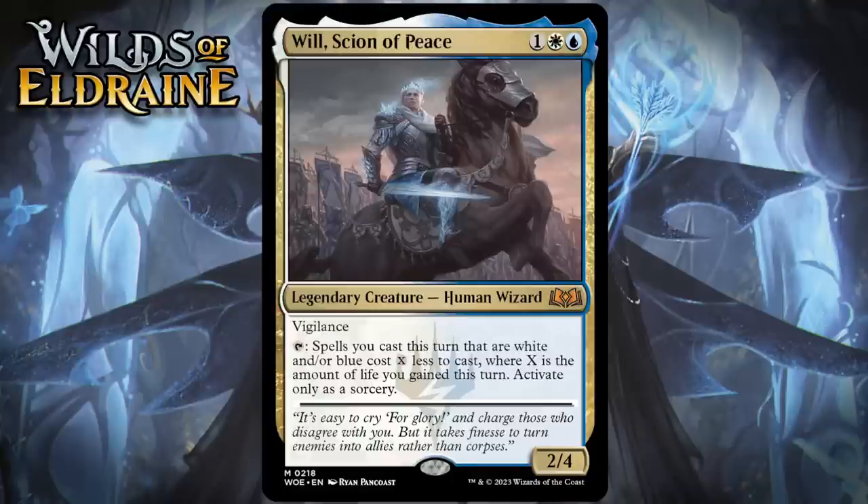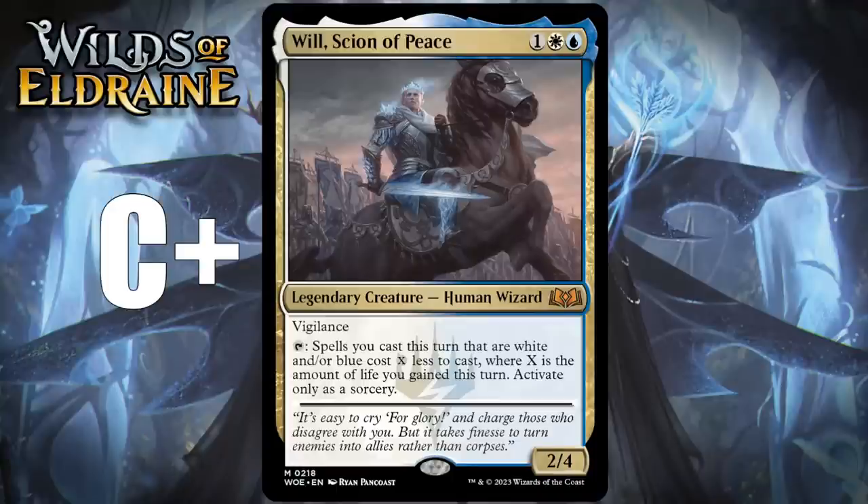Next up, it's Will, Scion of Peace, which for one generic, a blue and a white, is a 2/4 legendary human wizard at Mythic Rare. It has Vigilance, and you can tap it, and spells you cast this turn that are white and/or blue cost X less to cast, where X is the amount of life you gained this turn. Activate only as a sorcery. This has decent base stats and there are some ways to make this ability do something, most notably food, but it doesn't really feel to me like things will line up consistently enough for Will to do anything special. You have to both gain life and have something where decreasing the cost actually matters, and that won't line up all that often. So I think Will is just a C+.